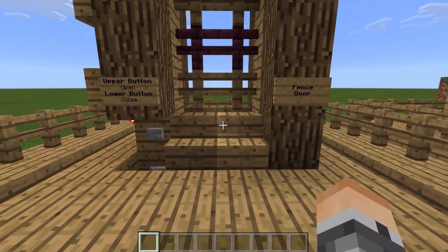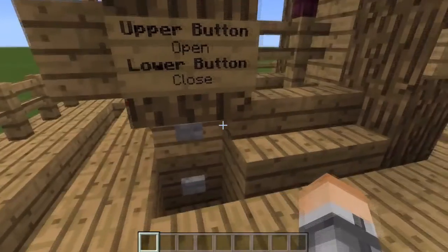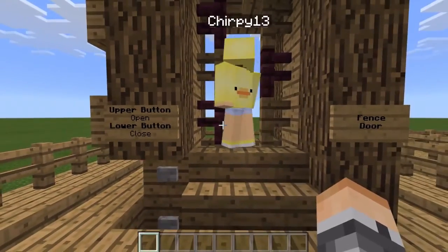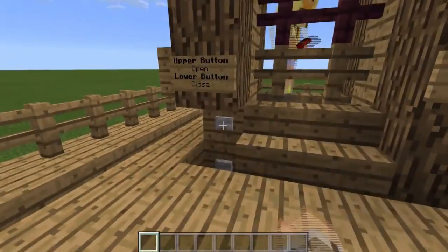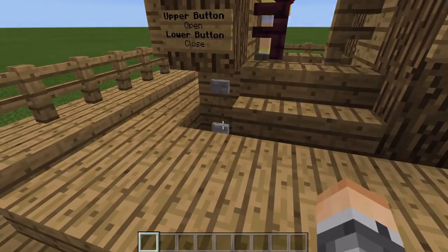This contraption is the fence door. The upper button is to open, the lower button is to close. Press it and it opens, then press the bottom one and it closes. It's good for, like, a jail cell or something like that.